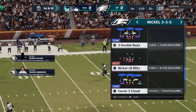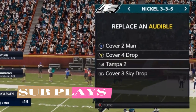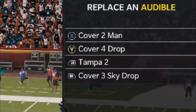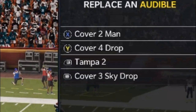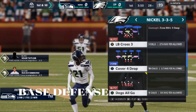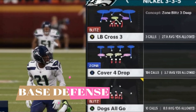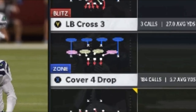The next thing I always do is replace my audible plays. I run cover 2 man because that's one of the better defenses in the game, a cover 4 drop because that's also one of the better defenses, and then cover 3 sky drop, which is going to be my pass defense for the majority of the game. Then I pick my base defense — your base defense should be good against both the run and the pass, equally effective against both. In this scenario, it's the cover 4 drop.